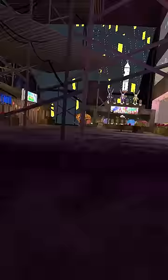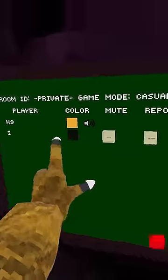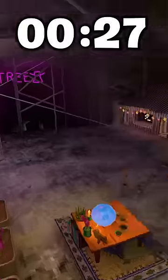Ready or not, here I come. He said he was going to change his outfit, so I'm guessing he's camouflaging. That's a hint right there — he changed his color to black, which means he's matching black surfaces. Marco, bro, just tell me the map. There's no way I find you.